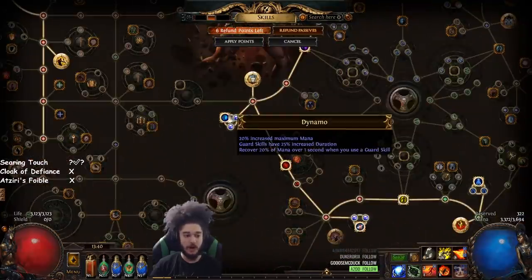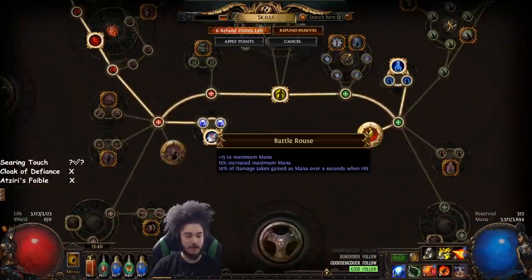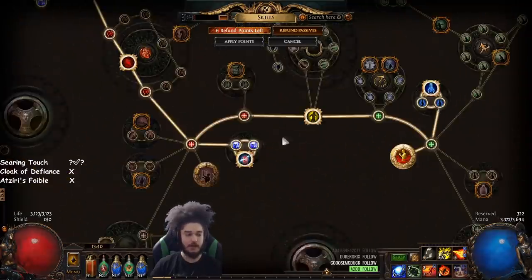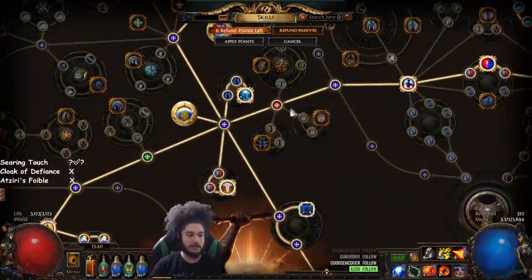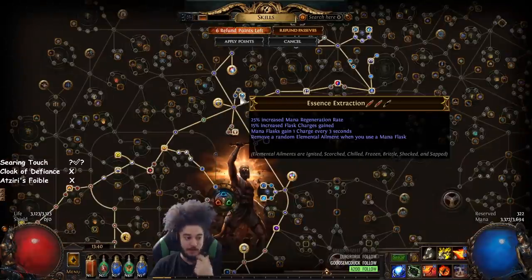After you get Supreme Ego, then you can get Agnostic. After you get Supreme Ego and Agnostic, that's when you start filling in your mana nodes. For example, Dynamo — I got Dynamo last. You've got Battle Ruse, which is really good because it gives you flat mana. Same with this node. Arcane Chemistry is really good because it gives you maximum mana along with flask usage — flasks are very very good. Then I decided to go into Essence Extraction because it really helps with mana sustain on your flasks.